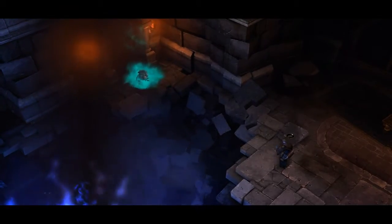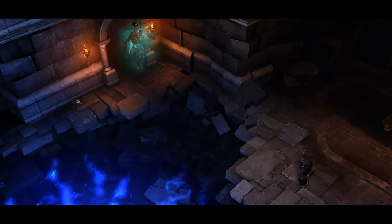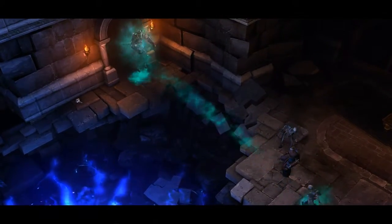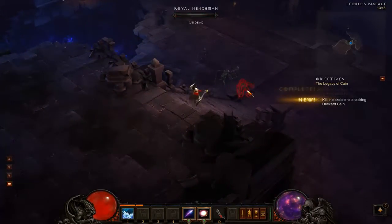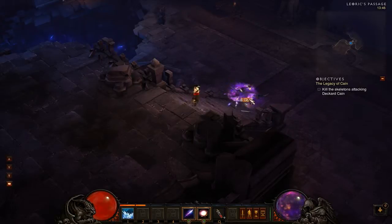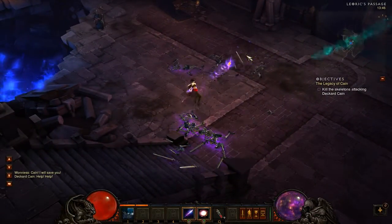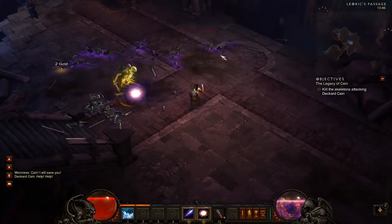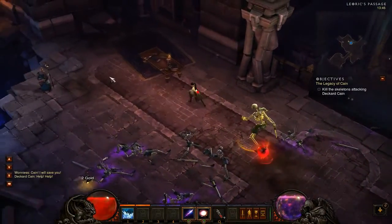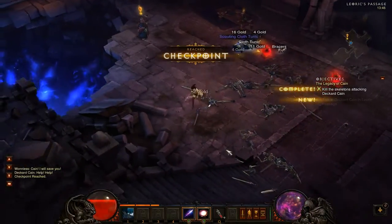We encounter the first boss — a unique-type enemy glowing yellow. He declares: 'The power of the fallen star awakened me, and soon all will suffer as I have suffered. Gods, bring me his bones!' Poor old Deckard is getting surrounded by skeletons who then decide to come and beat me up instead. We dive in to save him.